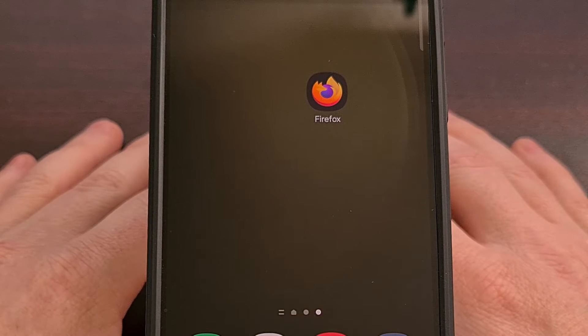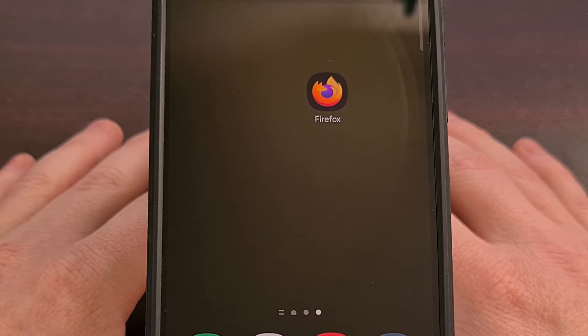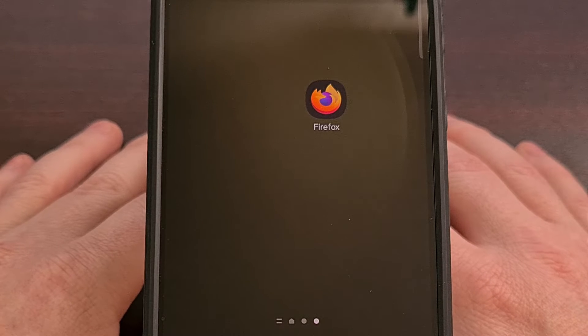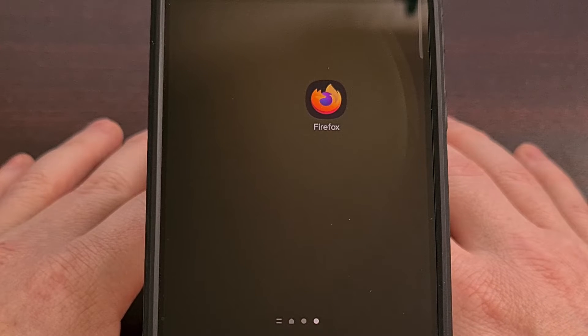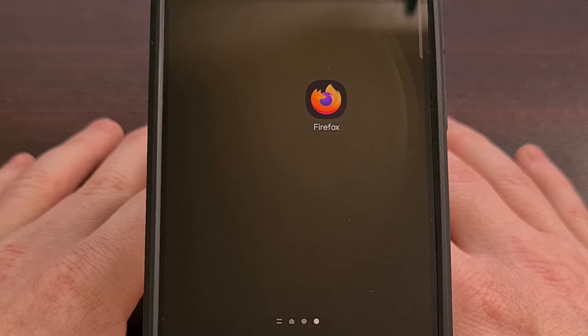Every now and then I get asked which consoles and emulators someone should check out for a specific device. The Samsung Galaxy A05 is the company's latest low-end smartphone, currently priced at around $100 or less. Even though it's priced so low, we're still able to emulate some fantastic consoles with it, since it has the MediaTek Helio G85 SoC. This chip has the Mali G52 MP2 GPU inside, which has been known to even be able to play a few Nintendo Wii games. So today I want to focus on the Samsung Galaxy A05 and talk about which consoles you're able to emulate, while also suggesting some popular emulators in the Google Play Store for you to check out.